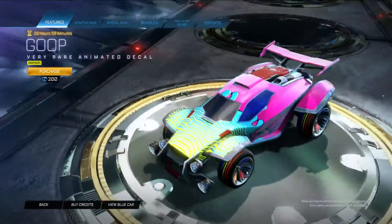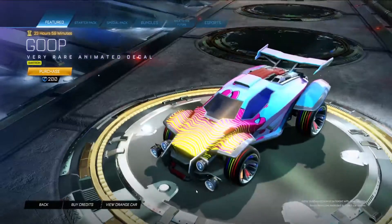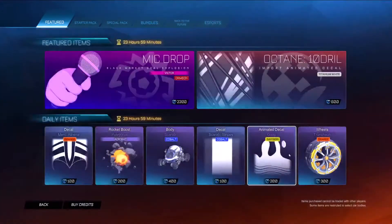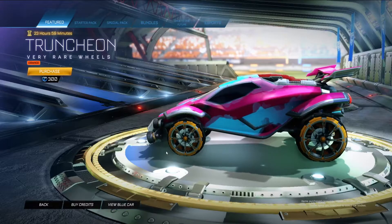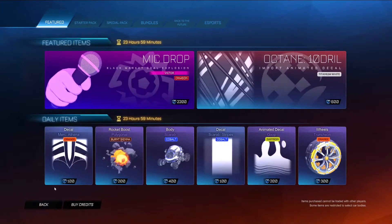We have goop in saffron — that is an animated universal animated decal, very very cool. And then the Shen Shen in orange, pretty boring wheels, okay color though. But that is everything, so thanks for watching — let's grab all that and I'll see you next time, bye!